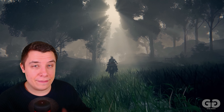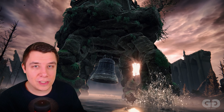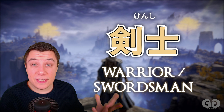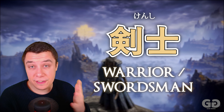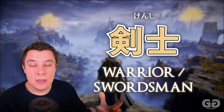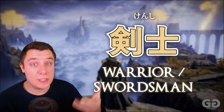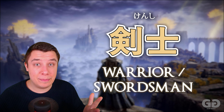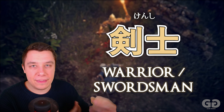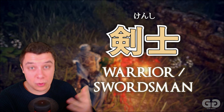Going through the five classes introduced in the network test — with more coming later — the first is Kenshi, the warrior. This word is made up of two kanji: Ken for sword, and Shi for a kind of warrior. So you could read it as swordsman. As the name implies, this character's main thing is using swords — the swordsman or the warrior.